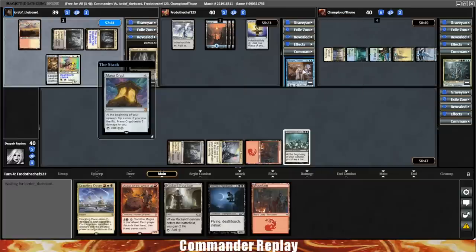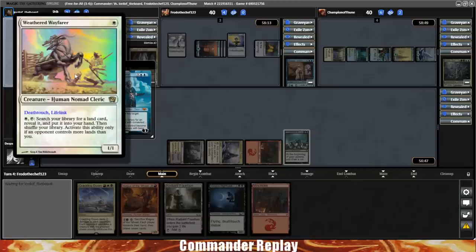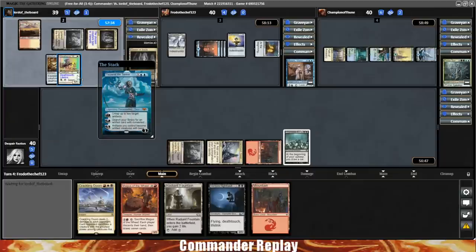Mana Crypt coming in for the Muzzio opponent. The Wayfarer being ten dollars — for me it's been fine, it's decent. It never really blows me away in terms of power, and occasionally there's a really specific land you're searching for that it helps you get.